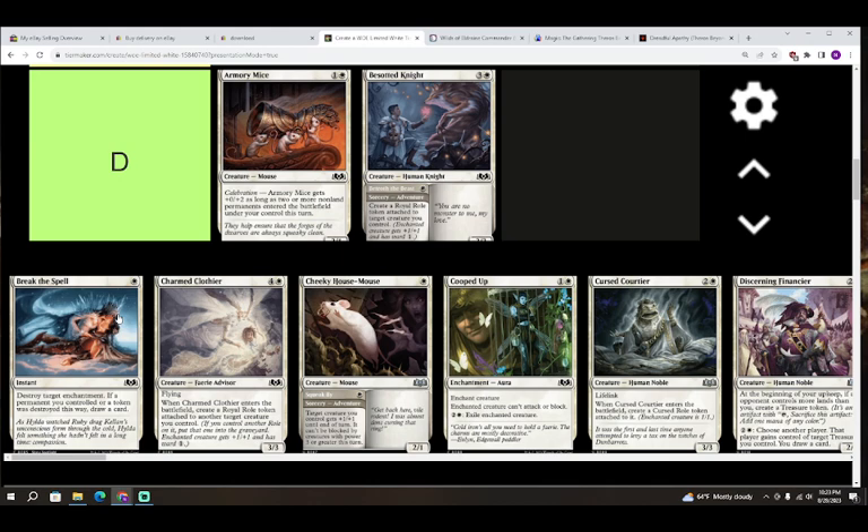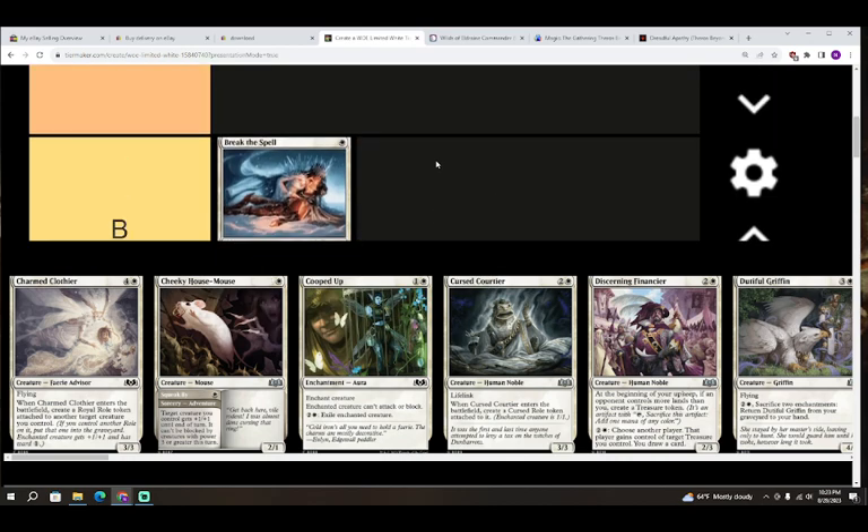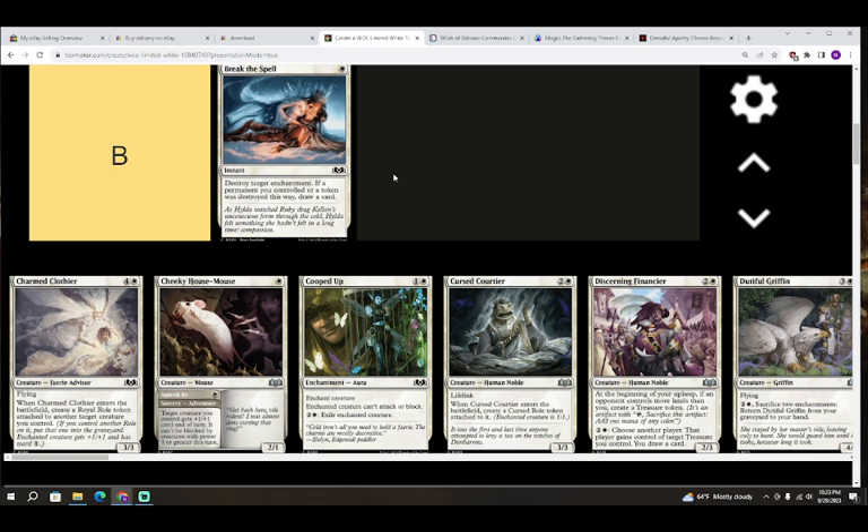Next up we have Break the Spell — one white for an instant. Destroy target enchantment; if a permanent you controlled or a token was destroyed this way, draw a card. I'm going to put this in B. This card is really going to overperform — you can destroy your opponent's role tokens to draw a card, or destroy your own curse tokens. It's a very easy task: pay one white, jump through a small hoop, draw a card. B for this card.